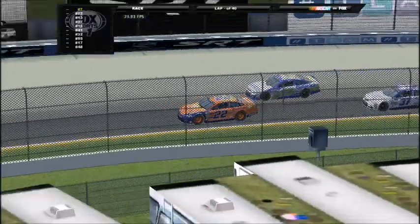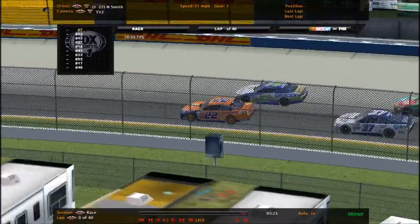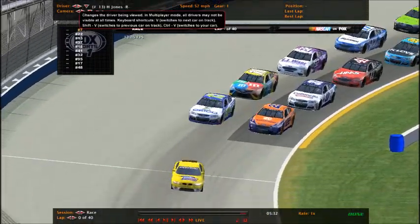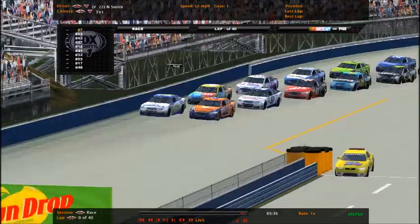Getting set to go green here at the Milwaukee Mile for the first time in the Cup Series. Nick Smith and Hugo Jones your front row, as Nick Smith captures his first pole of the season. Hugo Jones on the outside row as Nick Smith your leader.